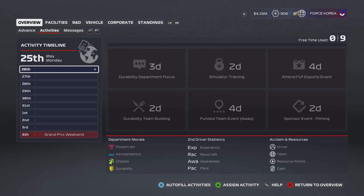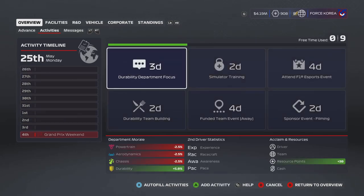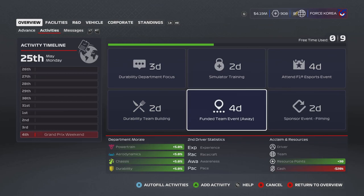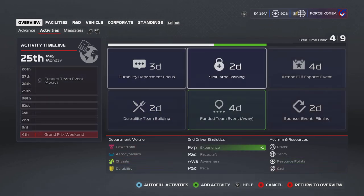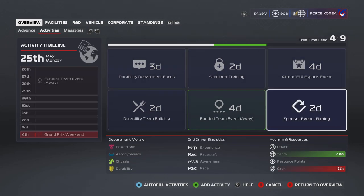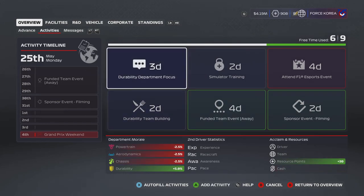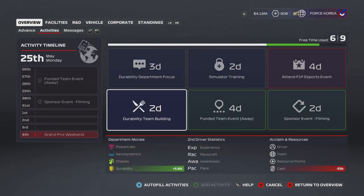What's going on guys, it is Fox United here and welcome back to a brand new video. Today we are back with my F1 2020 My Team career mode for the Azerbaijan Grand Prix, and we're going to be looking to bounce back in this episode. If you haven't checked out the previous episode, I recommend you do so before continuing, as I'm going to be spoiling what happened.